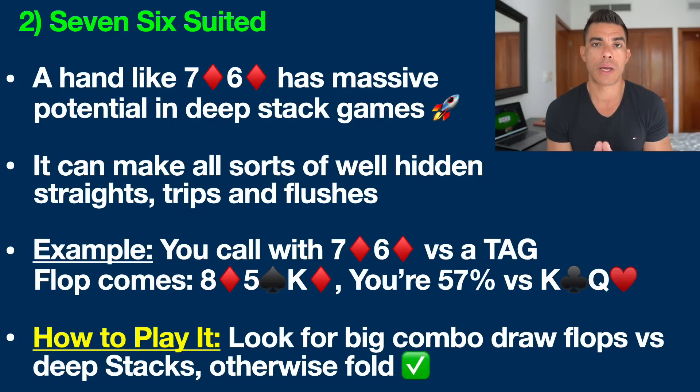How to play this hand: you want to look for big combo draw flops like this with deep stacks. Otherwise, you typically want to be folding. Do not make the mistake of playing a huge pot if you just hit top pair with this hand — that's not why we play it.